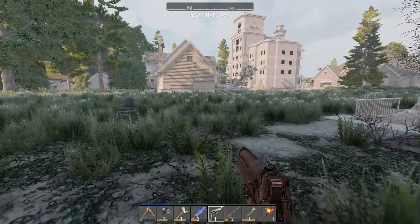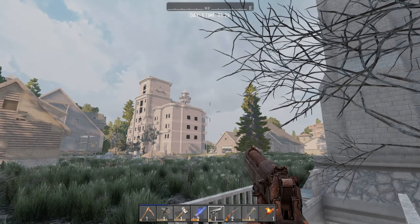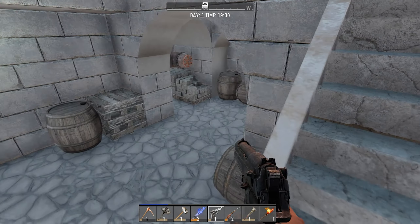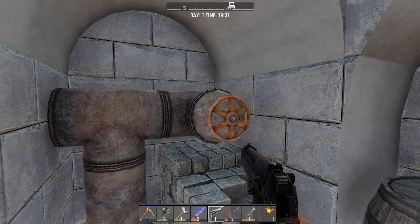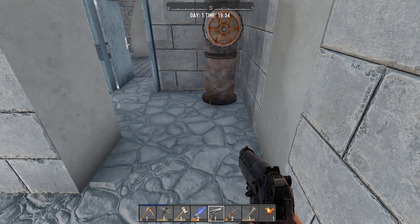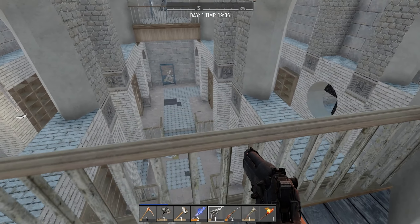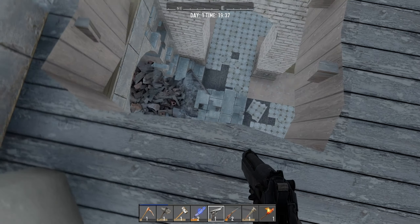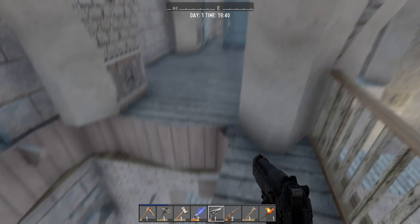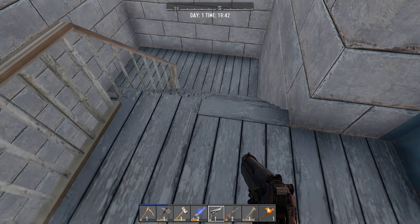I believe the crypt is around this way. That building looks good to raid — there's a lot of stuff there. I can't see a sign saying what it is. Is there hidden loot here? Let's keep going into the crypt. Everyone's waking up, and there are some broken floorboards there. They really need to improve the structural integrity of this building.